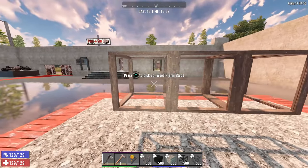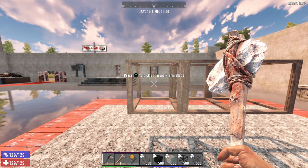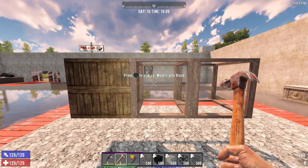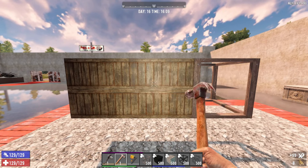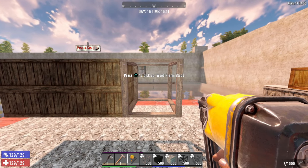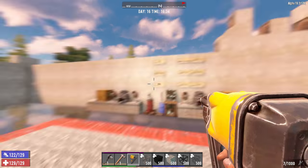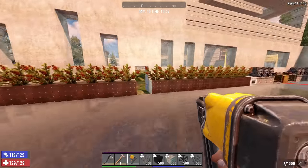With the stone hammer it takes 3 hits to upgrade a block — one, two, three — and we get our reinforced wood block. The iron hammer takes 2 strikes to upgrade per block, saving you a bit of time. The most advanced upgrading tool is the nail gun, which is only 1 hit to upgrade whatever material you're using — from cobblestone all the way up to reinforced concrete. Using the nail gun will save you time building and upgrading your base.